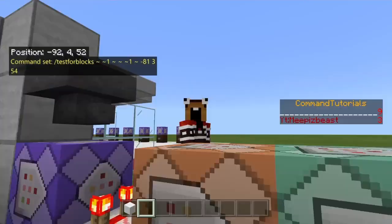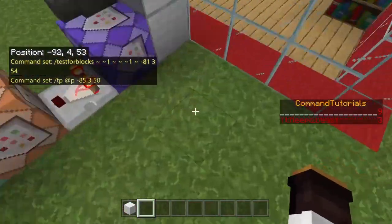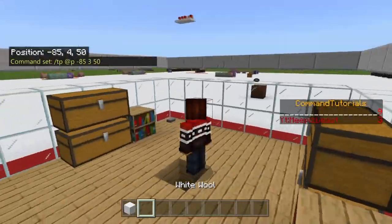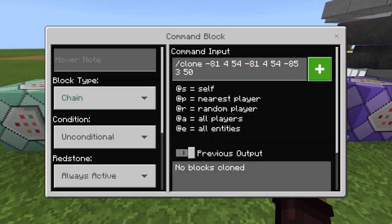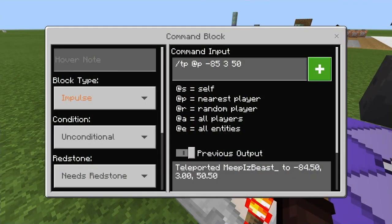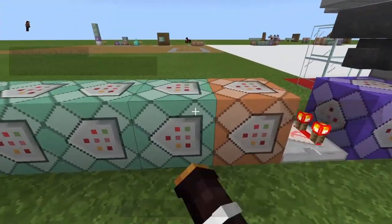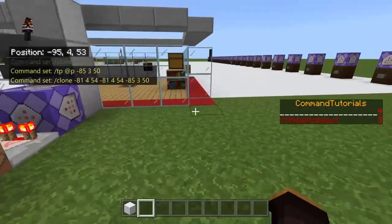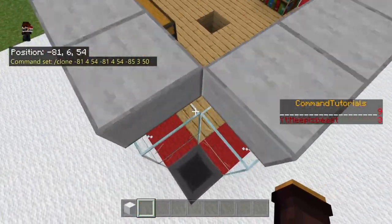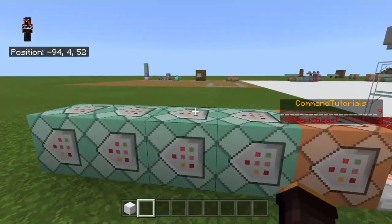After the comparator, the impulse block is just TP'ing the player to the middle of the plot — or wherever inside the plot you want them to land. For example: tp @p -85 [y] 350, which are the coordinates in the plot. The first chain block is a clone command using the hopper coordinates — negative 81, [y], 4 — cloned over to the middle of the plot coordinates.